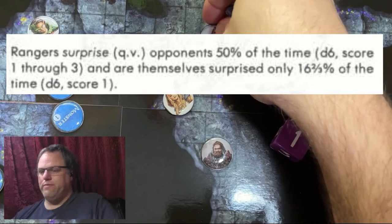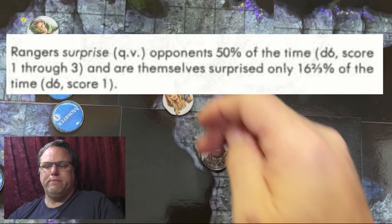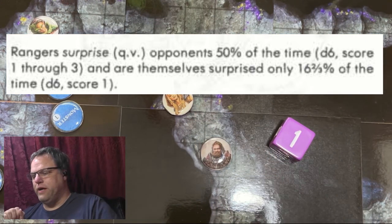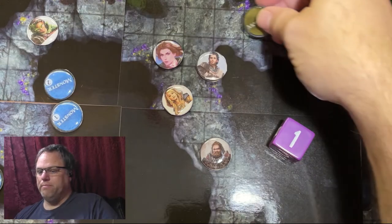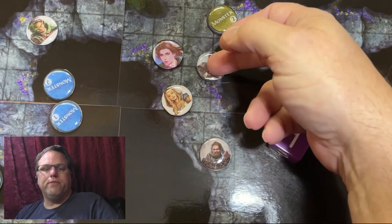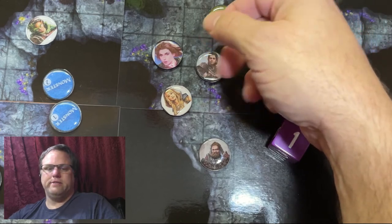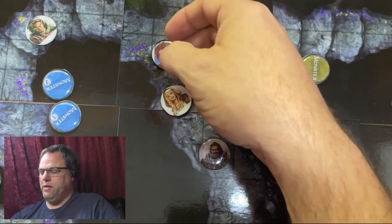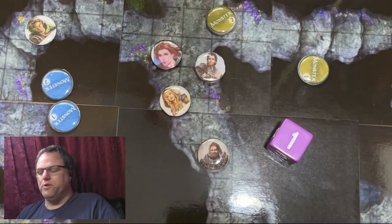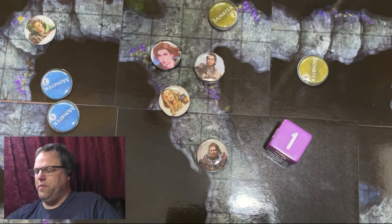Even if a ranger was with the party, he would only be surprised on a 1, but the wizard, fighter, and cleric would be surprised on a 1 or 2. If a bugbear happened to be coming along and surprises them, then the ranger would be surprised on a 1 or 2 as well, because the bugbear surprises on a 1, 2, or 3. So the ranger could be surprised on a 1 or 2, but the other party members would all be surprised on a 1, 2, or 3. His ability only affects him — the ranger — when that bugbear comes along.